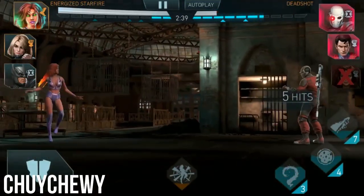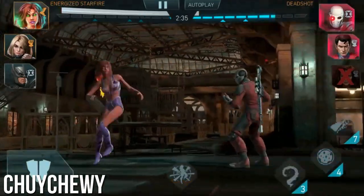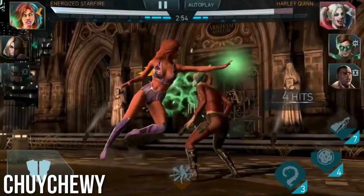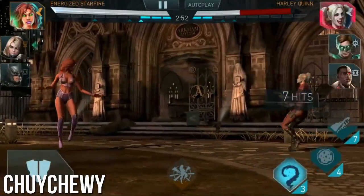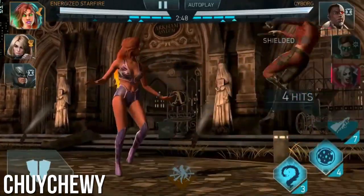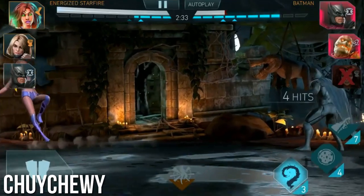Her special two — she does an attack and then releases a slow-moving orb that acts as a trap across the fight line. A lot of characters have those traps they can lay down for positioning, but in this case hers actually moves, so it gives you an opportunity to string that into a combo against your opponents.